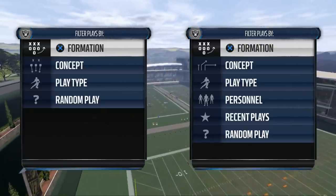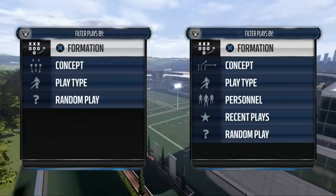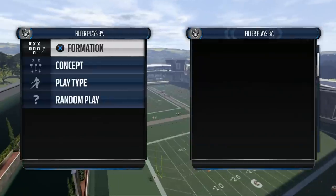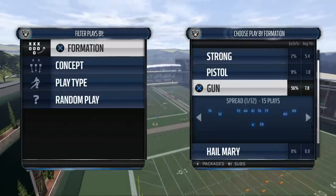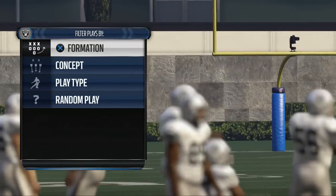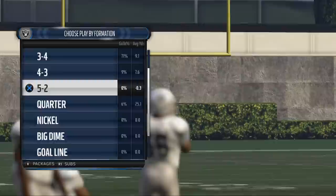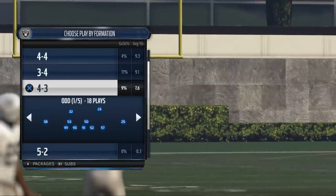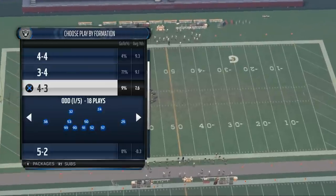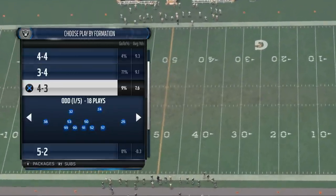Today's video is going to teach you how to get some zone pressure in Madden NFL 16 from the 4-3 odd in the New England Patriots defensive playbook. My name is Cody and today we're taking a look at our Defensive Scheme of the Week series, where we break down a scheme every week from a different playbook. Today's playbook is in preparation for our defensive e-book that we're going to be launching based on New England's defensive playbook — and today we're giving you just a little sneak preview.